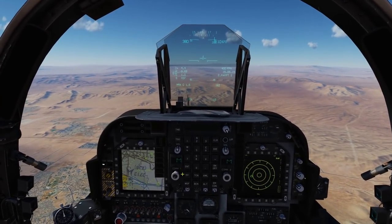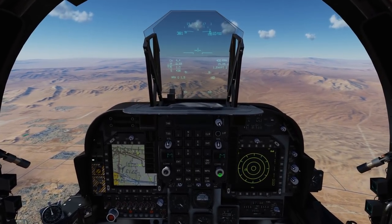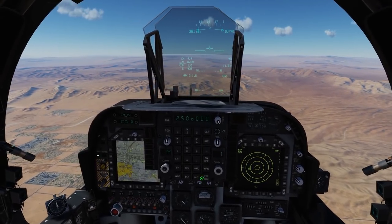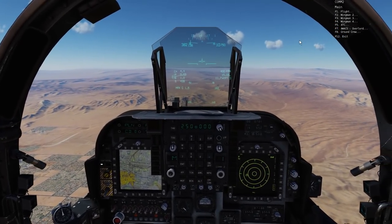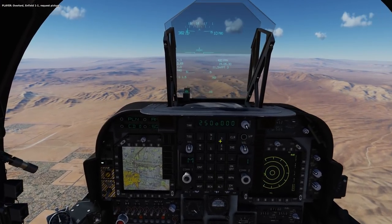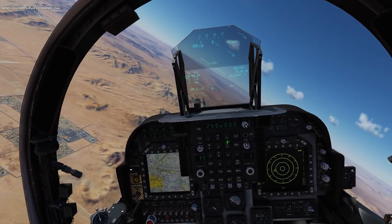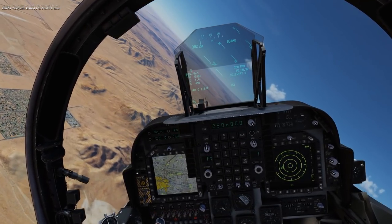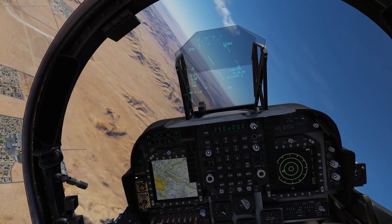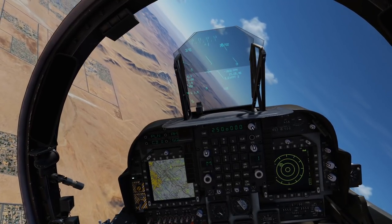I'll do a demonstration and show you that both COM1 and COM2 are active. We'll switch over to Preset 1 on COM2 and contact AWACS. Overlord, Infield 1-1, request picture. Overlord responds: Infield 1-1, Overlord, clean. So we know that presets on COM2 are now working - they were not working before. That's pretty cool.